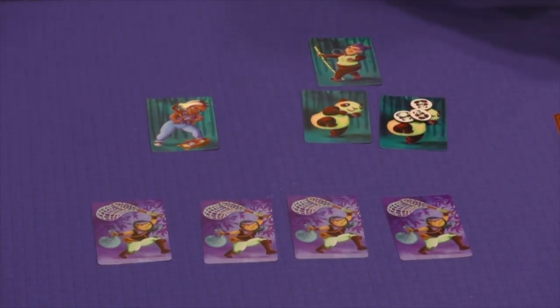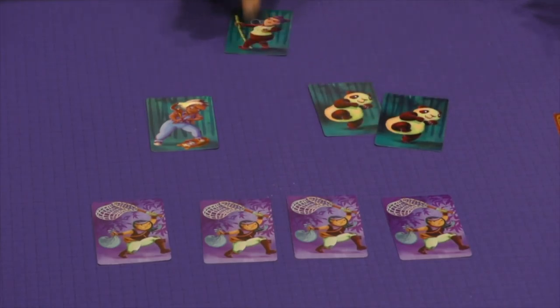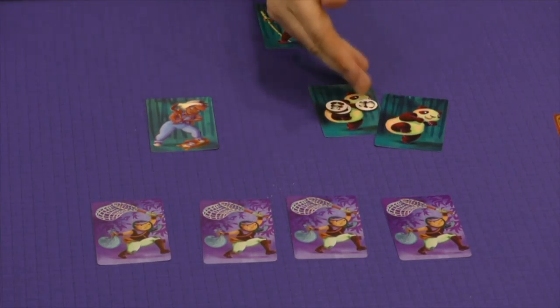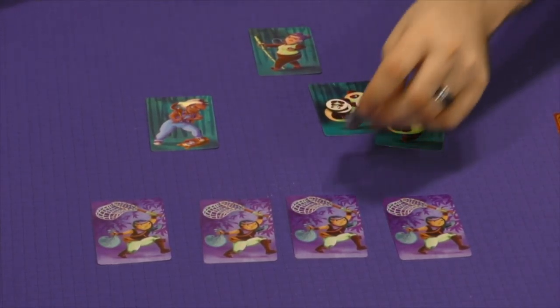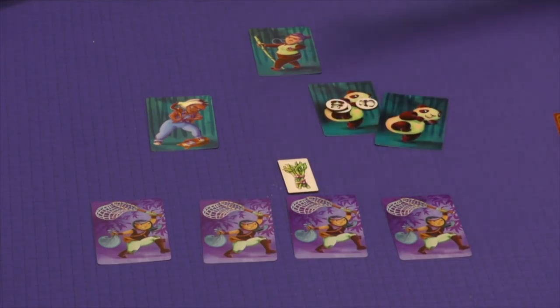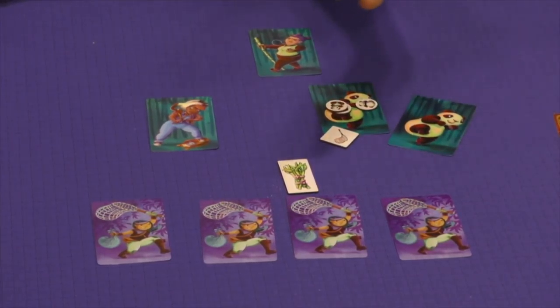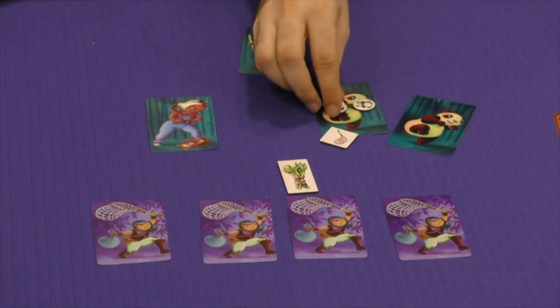In an eight-player game, the pandas only know each other. Grandma and the zookeeper know everyone. The bandits only know themselves. On your turn, you hand out three pandas to whoever you like, then give out one piece of bamboo. If a player gets three pieces of bamboo, everyone votes on whether to net them. If all the pandas are netted, game over — the bandit team immediately wins. Otherwise, at the end of grandma's third turn, whichever team has the most baby pandas wins.